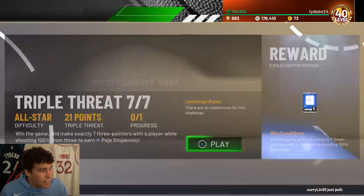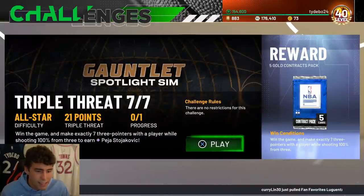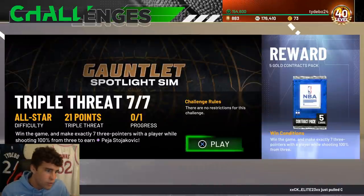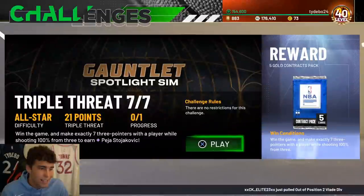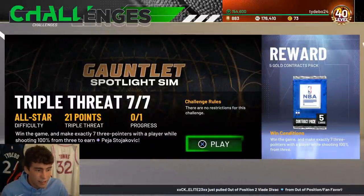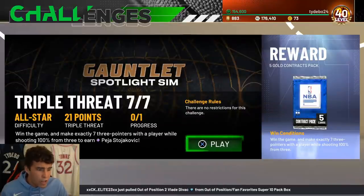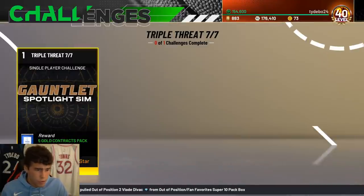Paige challenge - win the game and make exactly seven three-pointers with a player while shooting 100% from three. Good thing is it's on All-Star difficulty so you might be able to wipe one or two shots. I'll go with Luka Doncic - should green at least five of the seven and hopefully get blessed. This might take a little bit, but just use the player you're most comfortable shooting with and you'll be fine.